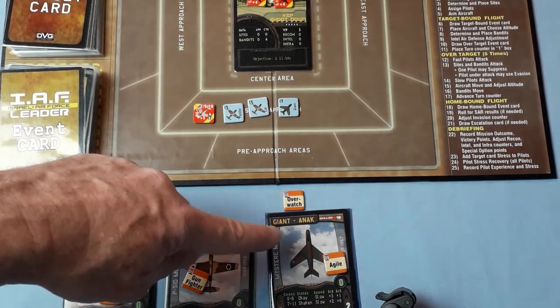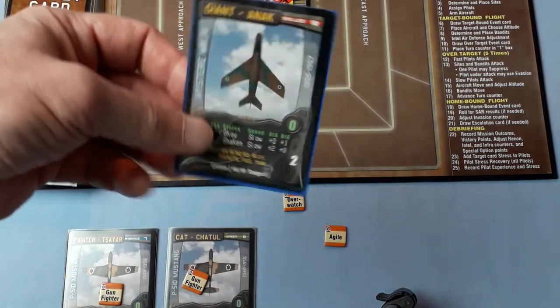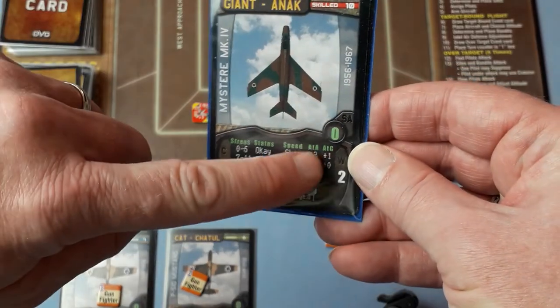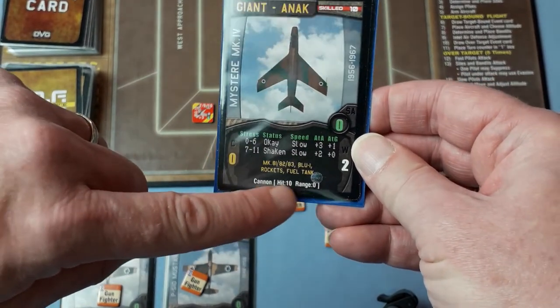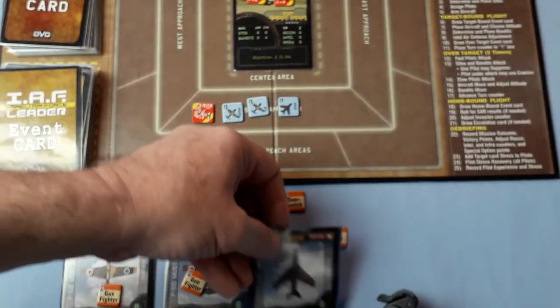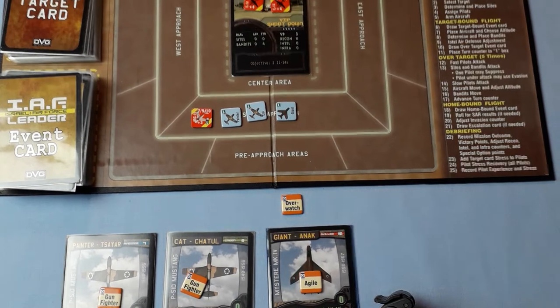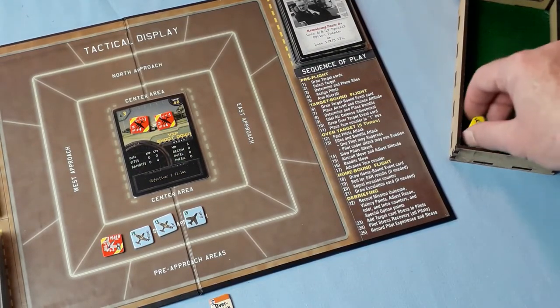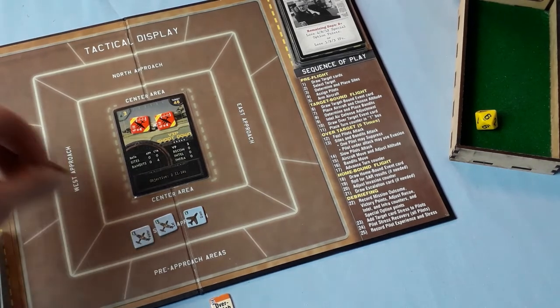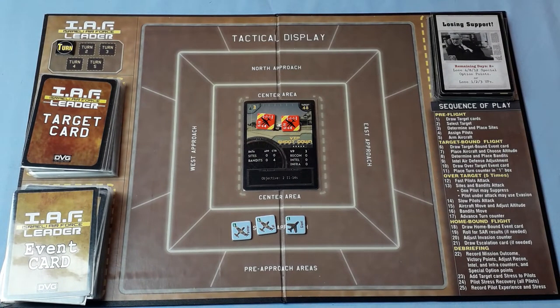Giant has a plus three air-to-air, and the MiG-15 has a plus three combat adjustment, so straight away Giant gets a plus six. His guns need to get 10 at range zero to destroy. Bandits only need one hit to be destroyed. Rolling: six plus six is twelve — goodbye! And you're thinking, oh, this is easy. This is just the first mission to set the scene — you wait.